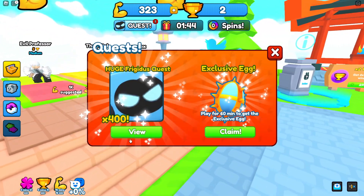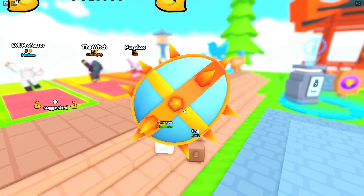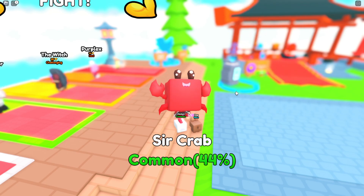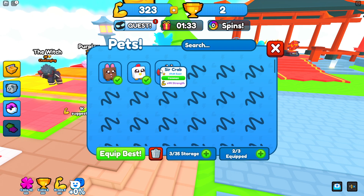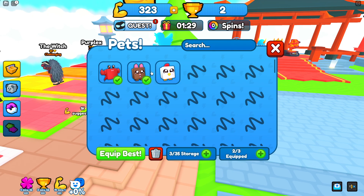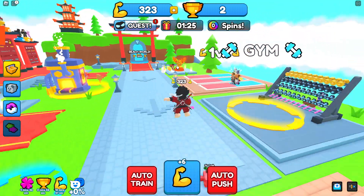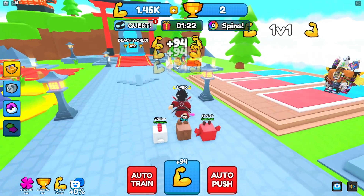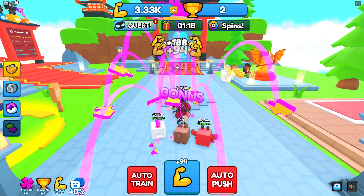There's also a huge Frigidus quest exclusive egg that you can just claim by playing this game for six minutes. We got a crab! Let's go — how good is this crab though? This crab is very very good, like it's so OP. 44 strength, my past battle had like two strength. There you go, I got a bunch of power right now.